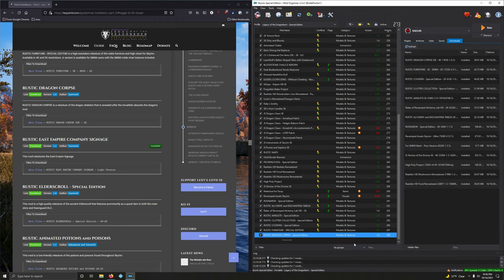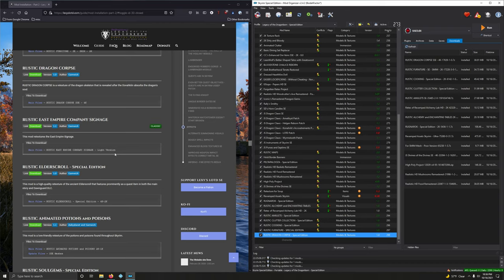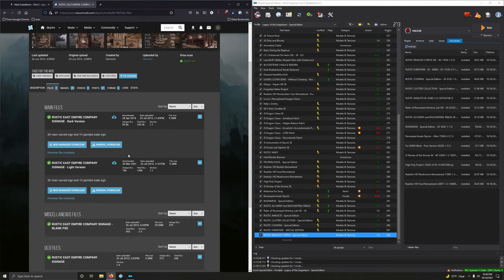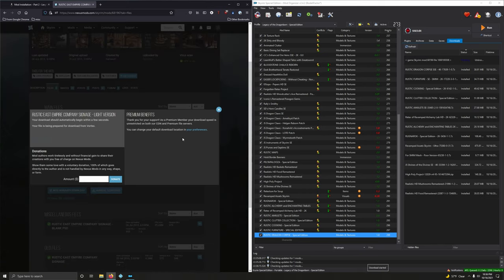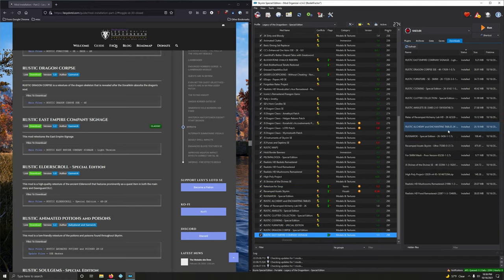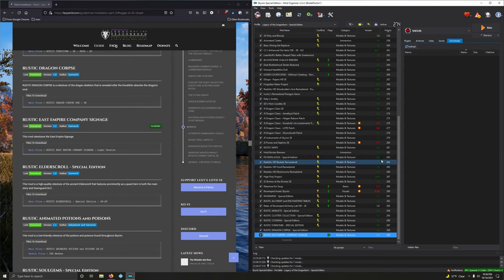Rustic East Empire Company Signage Light Version retextures the East Empire sign. We want the light version — second option. Double-clicking to install and activating. Cleaning up downloads.